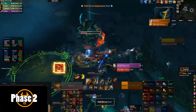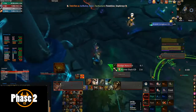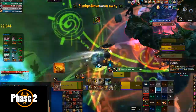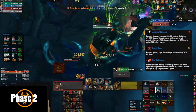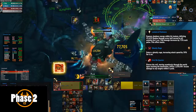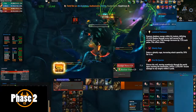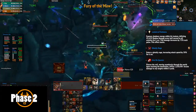Once Phase 2 starts, two bolts come from where Helya was and drop one Grime Lord and one Mariner. You want to position these adds at the back of the room with the three tentacles. The Mariner needs to die before he casts Lantern of Darkness, so he is priority target. Lantern of Darkness inflicts 42,000 shadow damage every half a second to all enemies for six seconds, and this damage increases by 75% each pulse and stacks — so this guy needs to die 100% before he casts this ability. He is also priority target in the last phase.